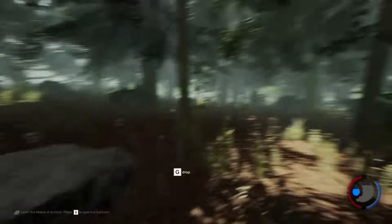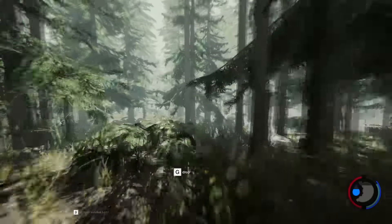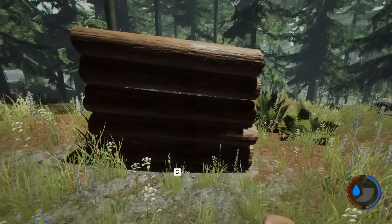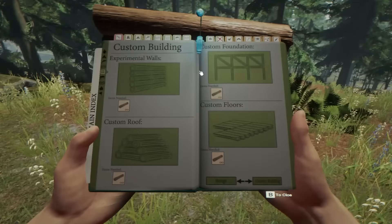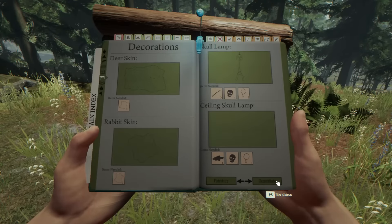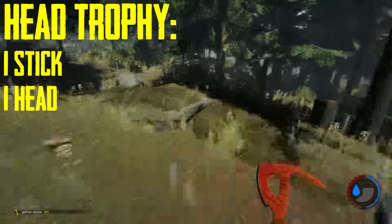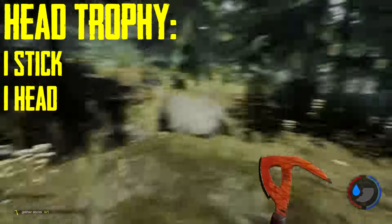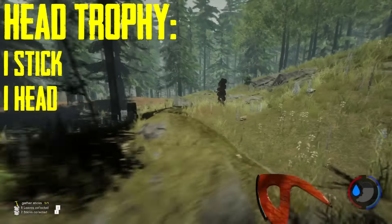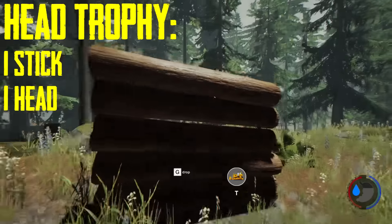With this head you can build something very cool called a head trophy. This head trophy is basically a way to say, 'I killed this creature — I'm gonna show it off.' If you go into your survival book and into the decorations tab, you'll see the head trophy object. You can place it on the wall using one stick and the head you picked up from whatever animal to create it. It's a really cool way to show off that you killed something.